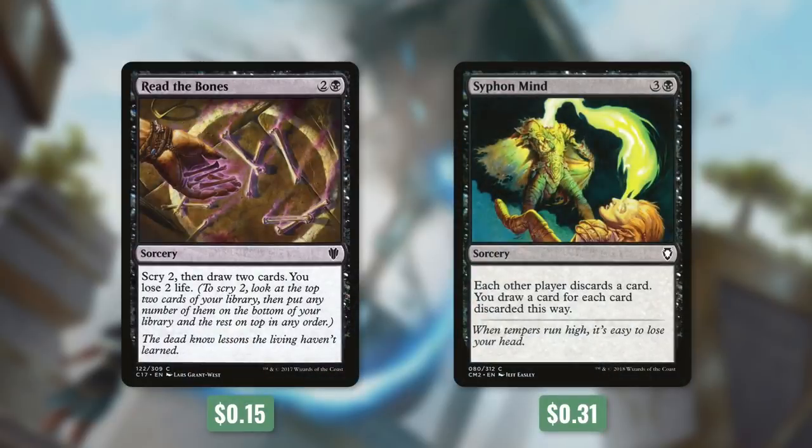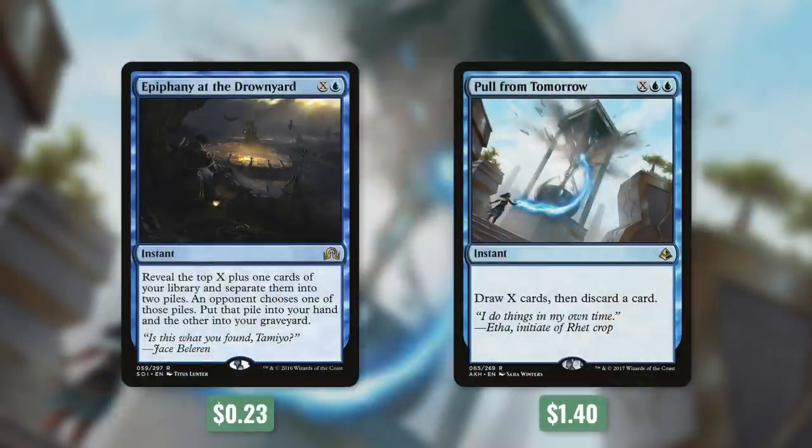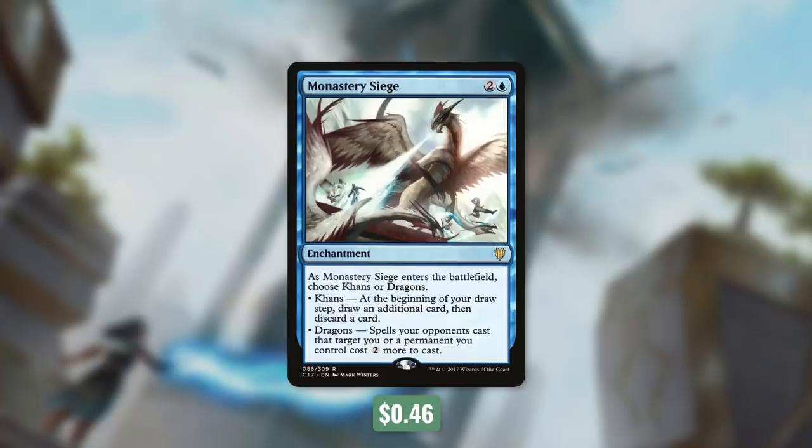But these aren't the only ways we're going to draw cards with this deck. It's time to move on to tactic number seven: All Aboard. First up, there's Read the Bones, which lets us scry two, then draw two, and we lose two life. Then Siphon Mind makes everyone else discard a card, and we draw a card for each card discarded — so generally for four mana, we make everyone discard a card and we draw three. Next up, we've got some instant speed draw with Frantic Search, Careful Consideration, and Fact or Fiction. Frantic Search draws us three cards and we discard one. Careful Consideration says target player draws four then discards three, but if cast during our main phase, that player draws four and discards two. Fact or Fiction says reveal the top five cards of your library, an opponent separates those into two piles, put one pile into your hand and the other into your graveyard. Instant speed just gives us more flexibility. We're also running some instant speed X spells with Epiphany at the Drownyard and Pull from Tomorrow. Epiphany at the Drownyard is essentially a reverse Fact or Fiction for X, and Pull from Tomorrow draws us X cards and we only discard one. Finally, there's Monastery Siege — when it comes into play, we choose either Khans or Dragons. If we choose Khans, at the beginning of our draw step we draw an additional card then discard a card. If we choose Dragons, spells our opponents cast that target us or permanents we control cost two more to cast. Now looting isn't card advantage, but it is card selection, so it can help us get rid of dead cards in our hand. And if we don't need that card selection, we can choose Dragons to protect ourselves and our permanents.